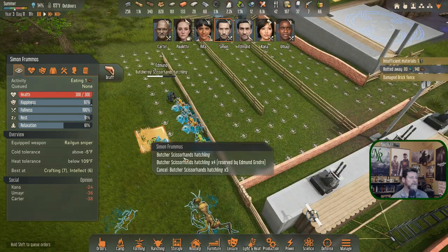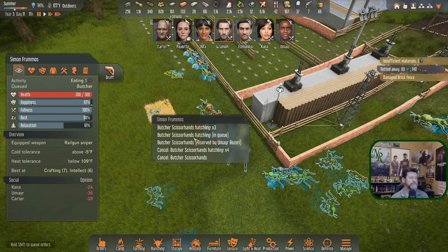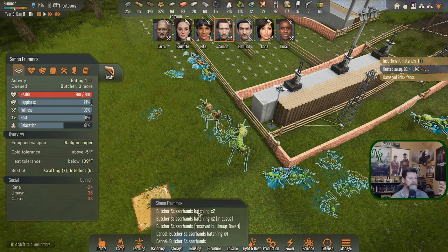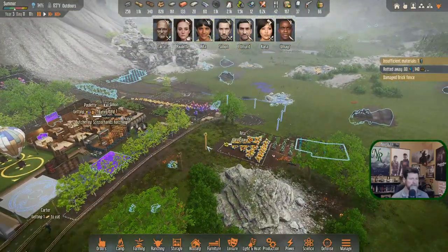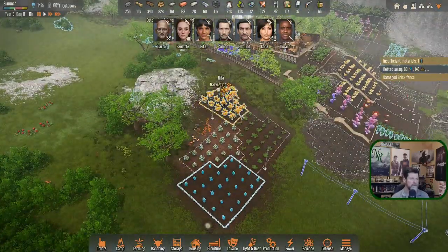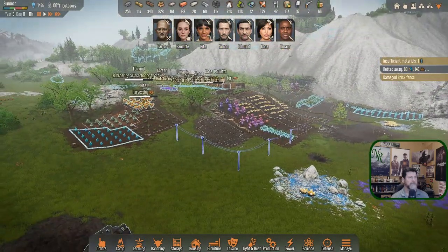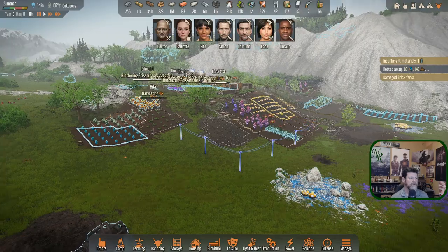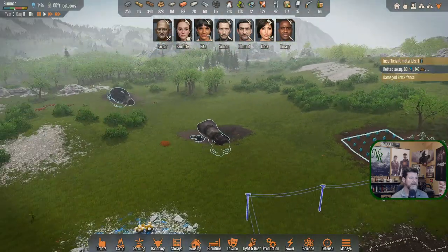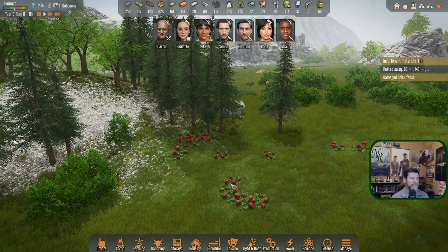When you guys are done come out here and grab a whole bunch of these guys. Kana, two of those and two of those. Simon, when you're done, grab what's left. That should give everyone plenty of things to do. Rita must be harvesting before she's going to eat. What other trouble can we get into? Anything new move into the area? We got a bunch of these to go harvest if we want.